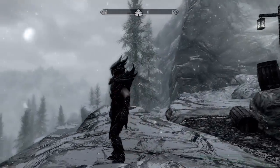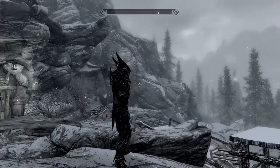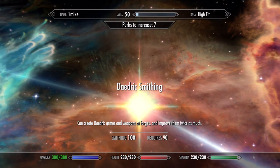So to get Daedric armor, you first want to level up your smithing to level 90. I have a tutorial on how to level up smithing very fast, so to see it just click the link in the description. Once you've got your smithing up to at least level 90, you want to get the Daedric smithing perk.